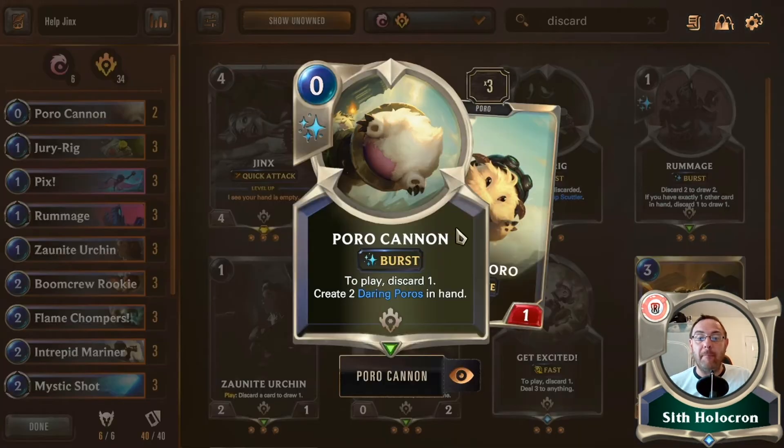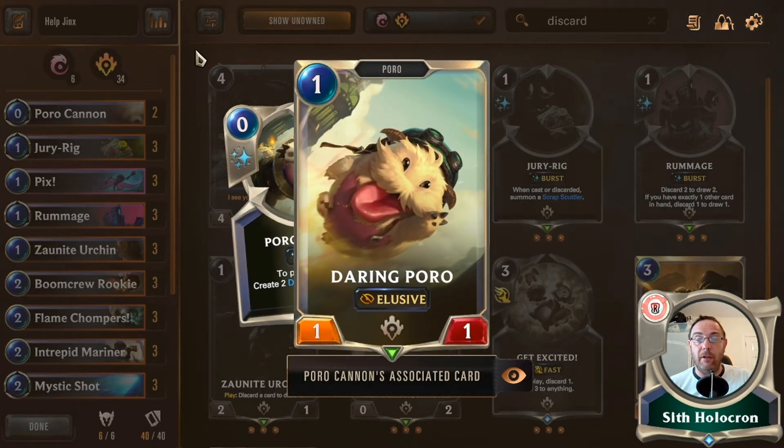Pix is in there primarily for the elusive and Teemo matchups, but at zero cost, discarding one and getting an elusive one-one is nice — you can chip away damage, block anything bigger, or stop people swinging with their Solitary Monks. They'll know we have another one, so they won't attack for a few rounds — and by that stage Lulu is a three-one, you've probably got a leveled Jinx, and off you go with the Hyper Mega Death Rocket.